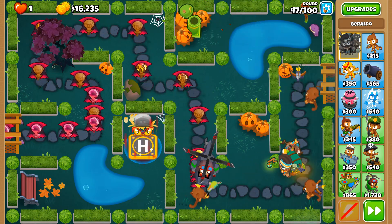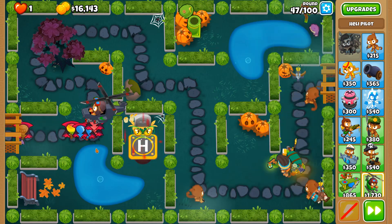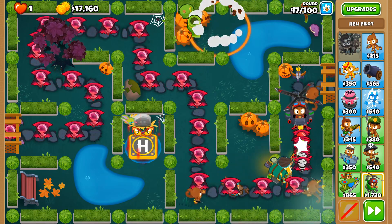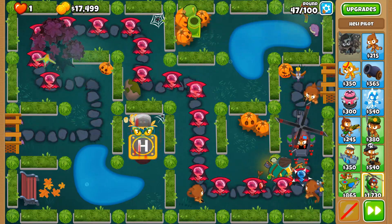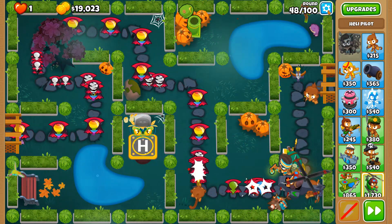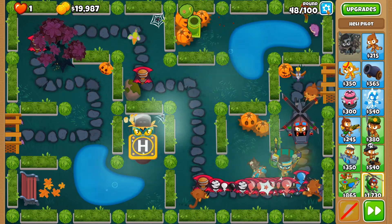I may need to reset this round so I can start popping bloons as soon as possible. We're putting you over here and hopefully dealing with all these ceramics quickly, but it's still looking rather hairy. I don't want to use continues — that's outside of CHIMPS rules. We're really struggling in round 48 at the back of the map, but because of the other towers we have a last line of defense.